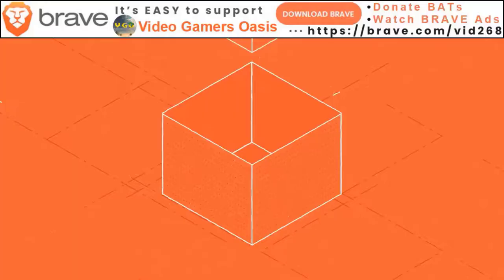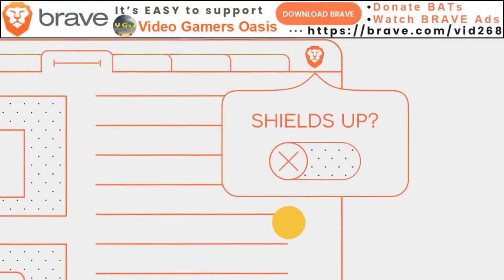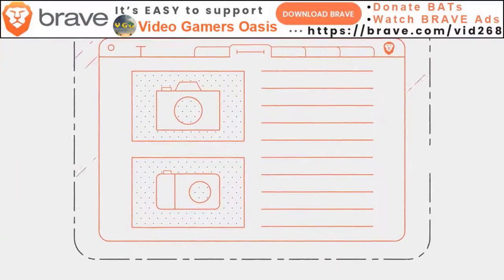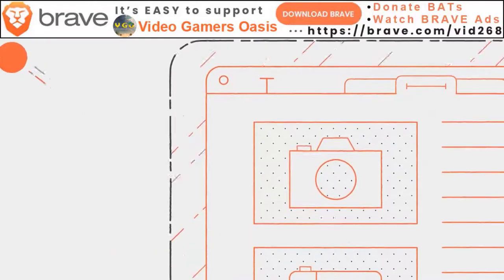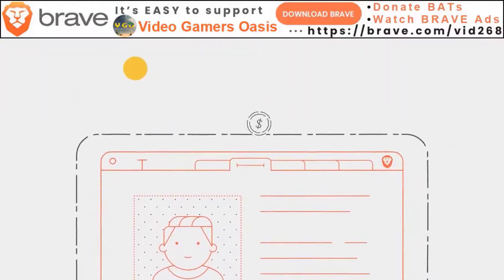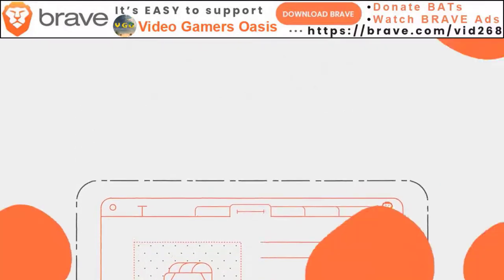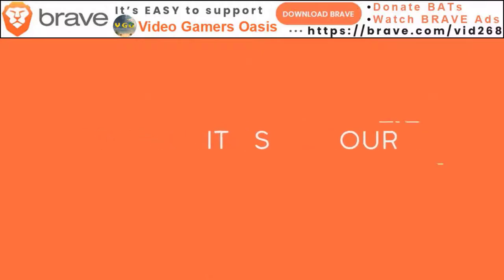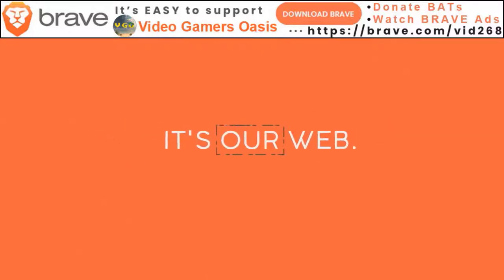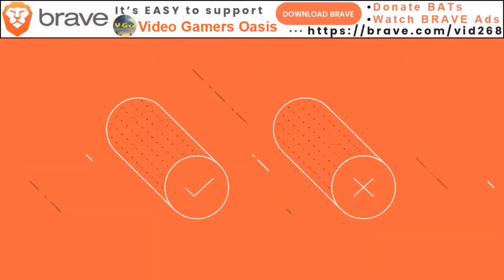Download the Brave browser to help support the work that I do. Protect yourself on the internet by turning on the Brave browser protection settings. You can block yourself from all kinds of annoying pop-up ads, spyware, spybots, scripts, etc. You can also earn digital tokens — BATs — by watching Brave ads. And if you would be so kind, donate your BATs, your digital tokens, to me. Download the Brave browser; click the link in the description. Thanks so much.